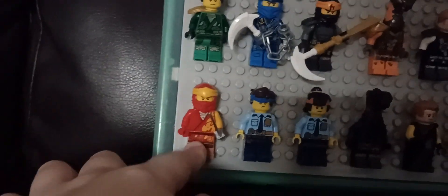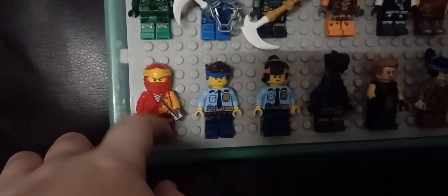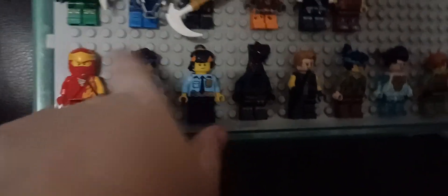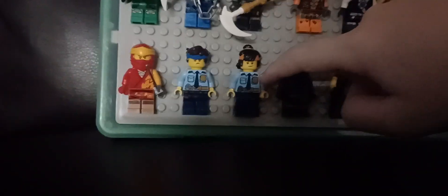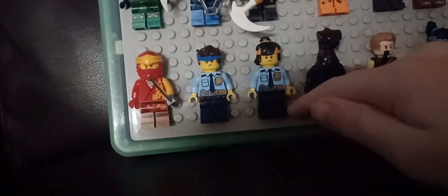We'll start from the bottom to the top. Beginning with the bottom row, you can see the red Kai from episode 1. He's from the Dragon and Core. Next we have Jay and Cole from episode 3. If you want to make these, just find the Island Jay and Cole hair, put normal faces on them, find these outfits and boots, and you're done.